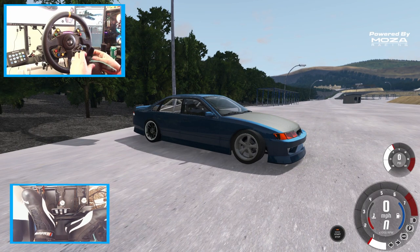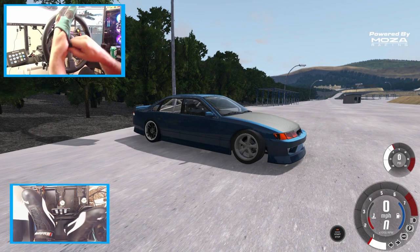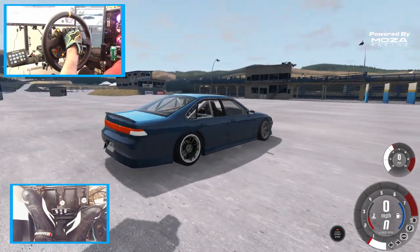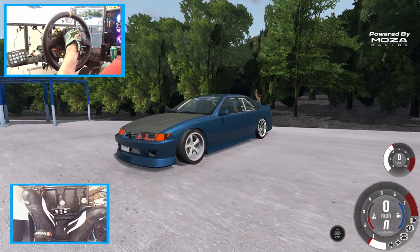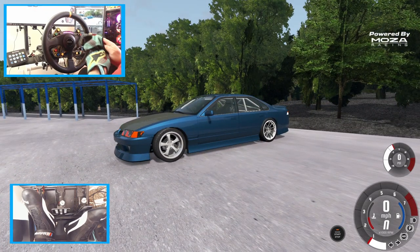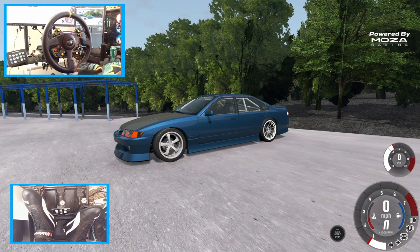Hello everybody and welcome back to the channel. We're here on BeamNG in this Toyota Chaser-looking car. A lot of you guys were telling me to try this mod, so we made one up with some different wheels and stuff like that. We're gonna go take it on and try to do some jump drifts here at Ibizu. Make sure you follow me on all social media, found in the description box below. Let's get to it.